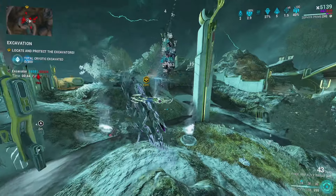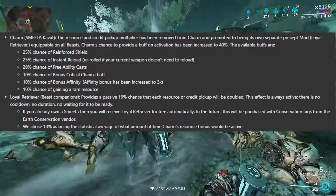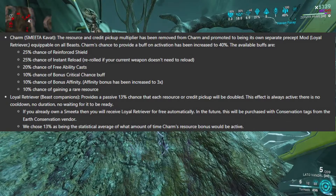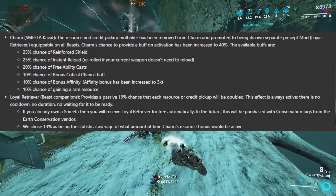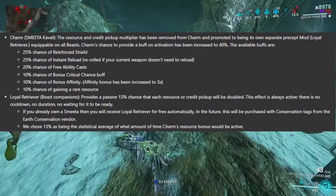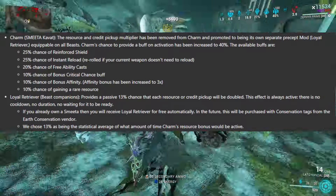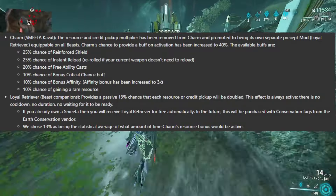Let's go over what they're nerfing on Smeeta Kavat. The Charm ability did a bunch of stuff, but remember it's all RNG — it's not guaranteed to proc; you could go an entire mission with no procs. Here's what's changing: the resource buff and credit multiplier have been removed from Charm and promoted to a separate mod called Loyal Retriever, which will be equippable on all beasts. Charm's chance to apply a buff on activation has been increased to 40%, up from around 27%.